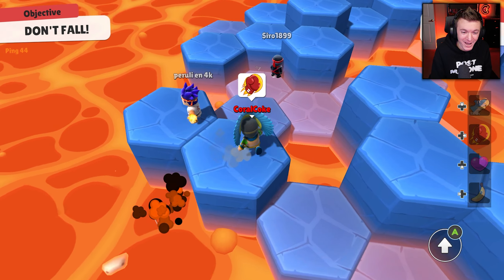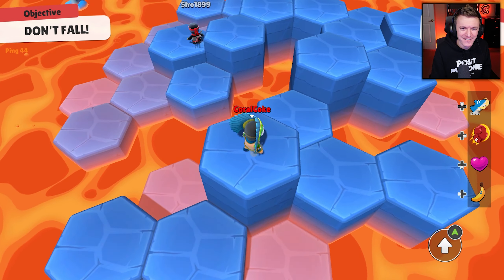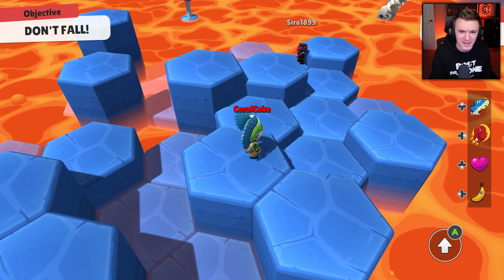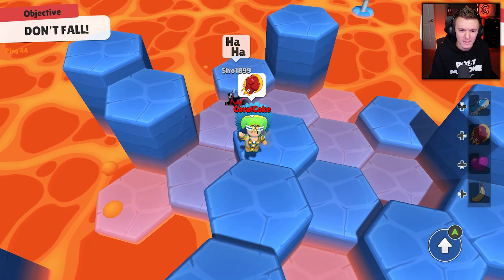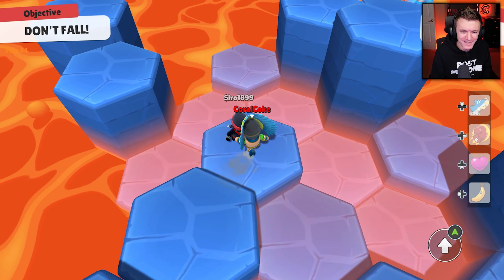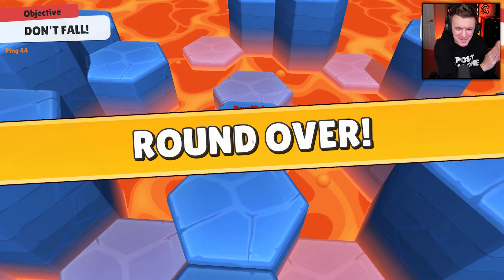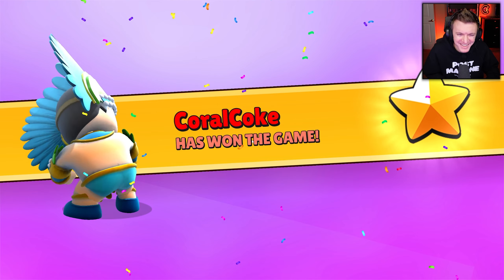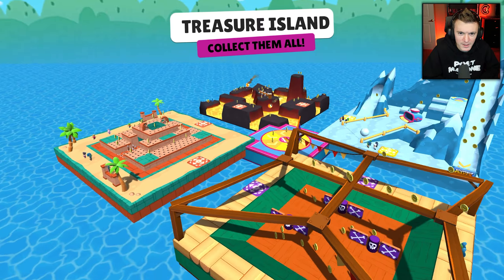Punched him right into there! Okay, I need to punch this guy — come here buddy. He laughed! Let's go — we punched him in and we won! Emotes for the win baby, shaking your butt. That is so insulting, I love it so much. All right, let's see if we can get two wins — Treasure Island again.